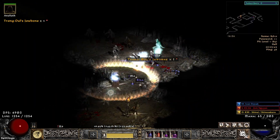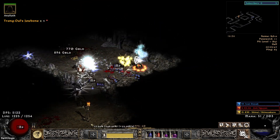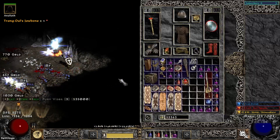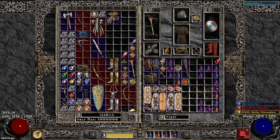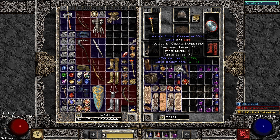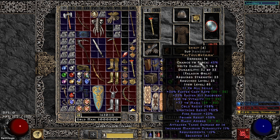Trang-Oul's Jawbone is a part of the material for the Rathma set, and again I kind of thought they are rare, you know — finding one in the Pit when you are just leveling is not so easy. A 20-life cold res charm, which is nice. Making the Spirit, it rolled pretty good: 34 faster cast rate, so I was pretty much hitting 125 FCR.